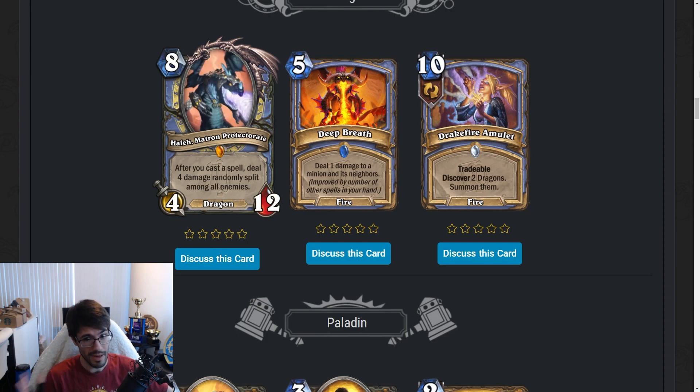If the meta slows down — they've been saying on Twitter that they want to make it more board-centric and less from-hand — when that happens post-rotation, we might see a Drakefire Amulet run. But right now, I don't want these cards. They don't do enough. Much too slow, not impactful enough. There might be some fringe combo case, but that's a distant concern.